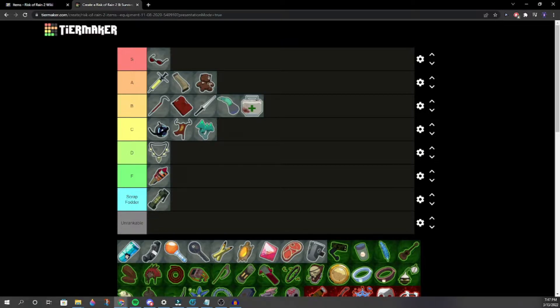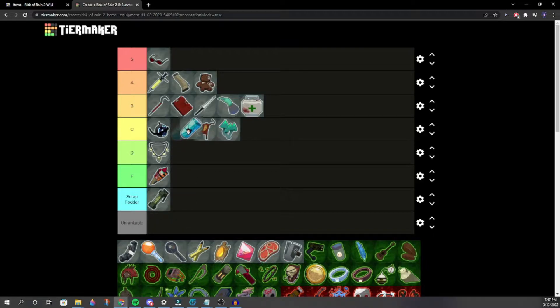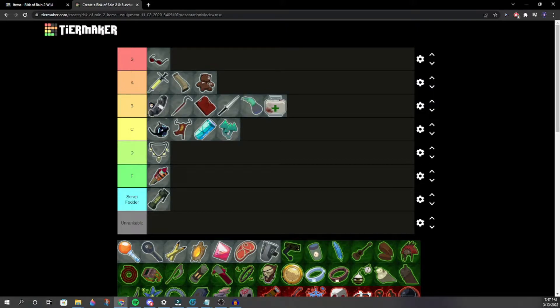Energy Drink — D tier, it's better than Bungus. Backup Magazine — high B, or A tier. We settle on low A. It works well on most characters, though some characters don't benefit as much.